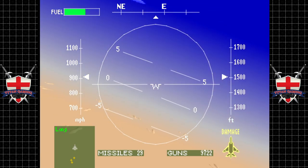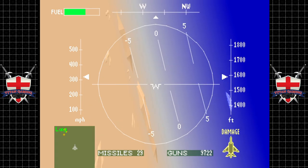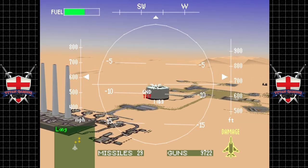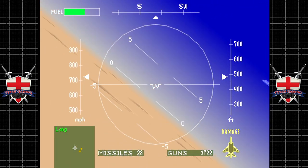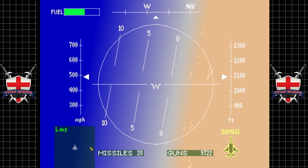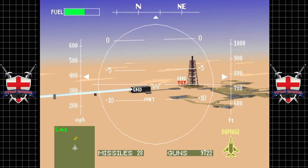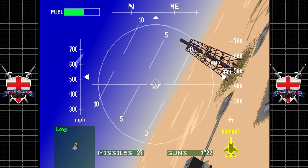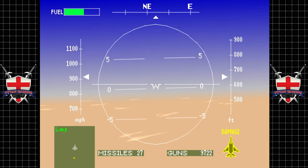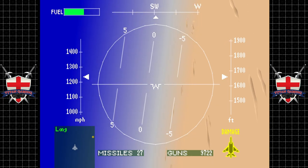Harrier jump jets are pretty dangerous opponents — just like an attack helicopter, really. The common misconception is that an attack helicopter is no match for a fighter plane — not true, absolutely not true. An attack helicopter can have its guns trained on a jet at all times and can hide amongst tree cover. I recall a study — I think it was the Americans in the late 80s — studying combat helicopters vs fighter jets, and they worked out the kill ratio was like five to one in the attack helicopter's favor.